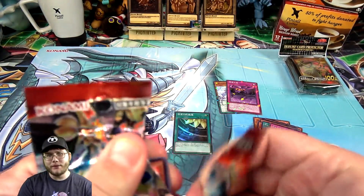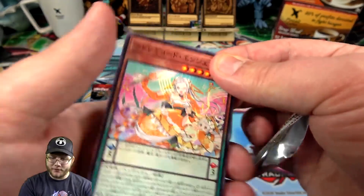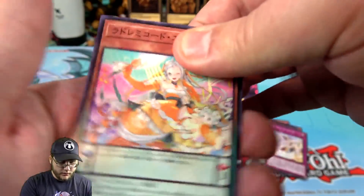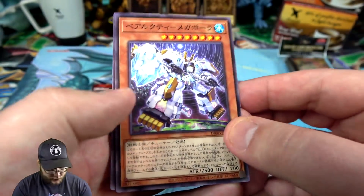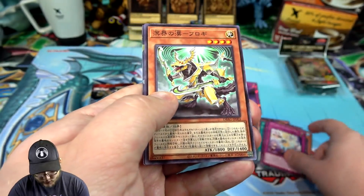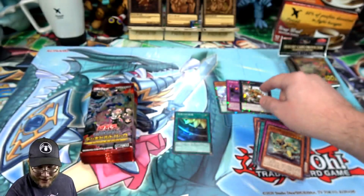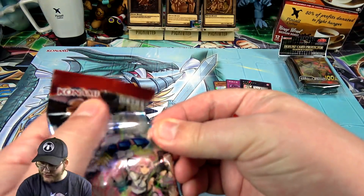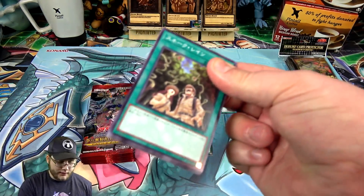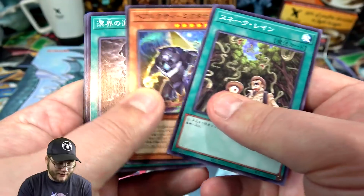I kind of think it's supposed to be like Genesis Impactors for us, but don't quote me on that because I'm not 100% sure. Oh, another one of the bears. And we got King of the Feral Imps — I wanted to double check myself because I know we've had this card for a while. Yeah, and Snake Rain is supposed to be in this too — and there it is, we just got it! I think that was getting really expensive for Tactical Evolution because of the new snakes.